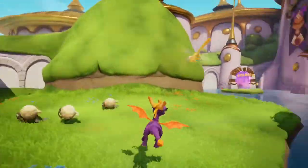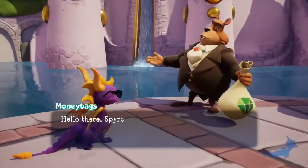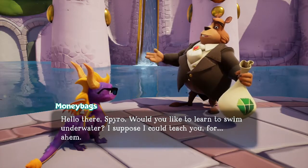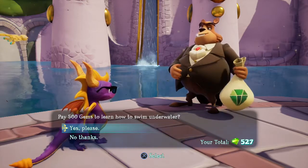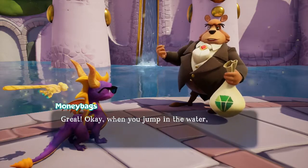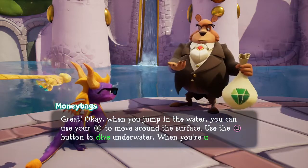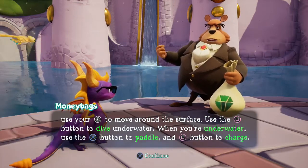Alright, so we've at least got the talisman. Let's go ahead and talk to Moneybags. Hello there, Spyro. Would you like to learn to swim underwater? I suppose I could teach you for a small fee. Alright, 500 gems and we can swim underwater. When you jump in the water, you can use your left stick to move around the surface. Use the charge button to dive underwater. When you're underwater, use the jump button to paddle and charge button to charge.